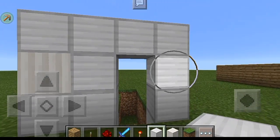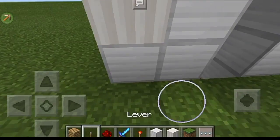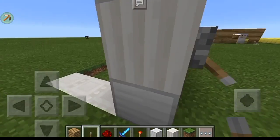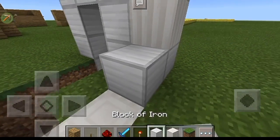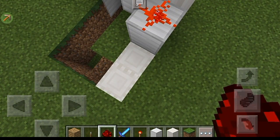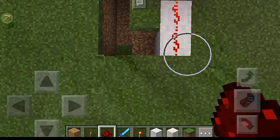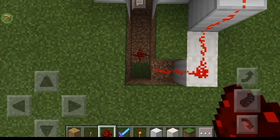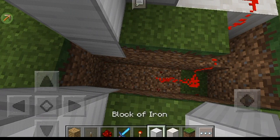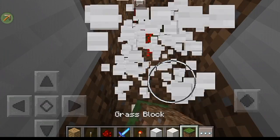First of all, go ahead and put a block layout of three by four. After that you're going to place a lever here, or a lever there, and switch it. Put a block here, then put redstone like this so that it will open, and just put two down, then go down there.